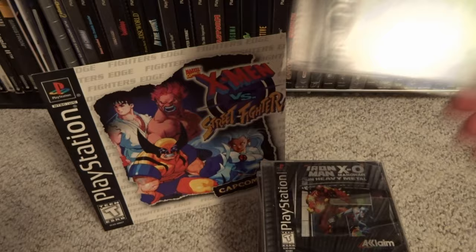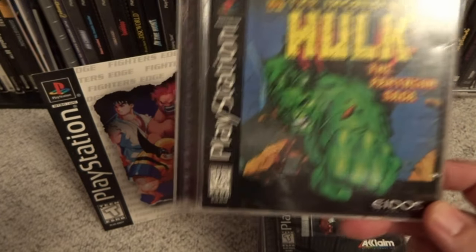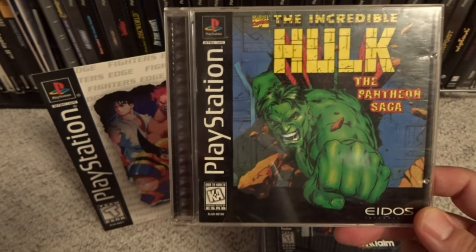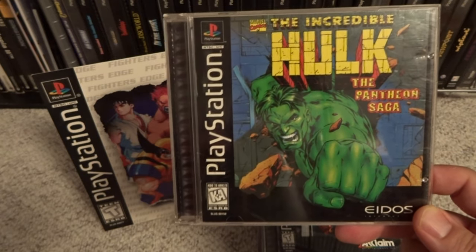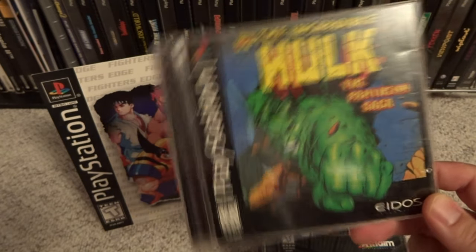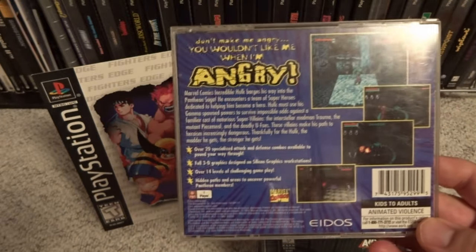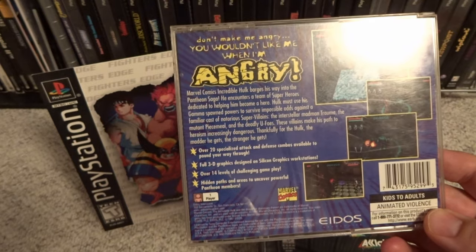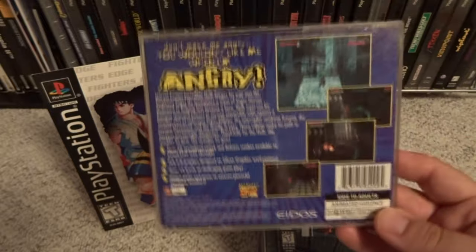Then we move to The Incredible Hulk, which is obviously another very recognizable Marvel character. This is The Incredible Hulk in the Pantheon Saga — I've read a little bit of Hulk comics but I'm not familiar with that storyline; I assume it came directly from the comics. This one was developed by Eidos, a sub-team within Eidos that I'm trying to remember the name of — not anybody I'd ever recognized before.